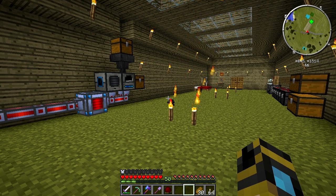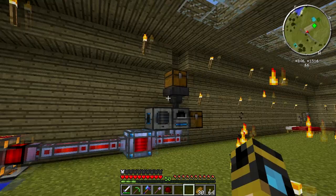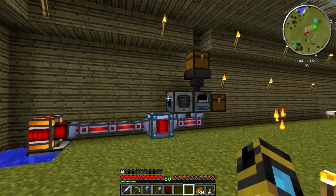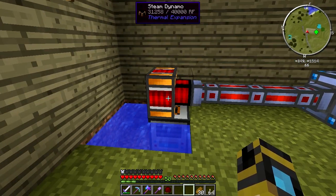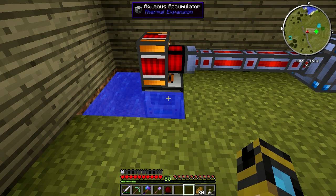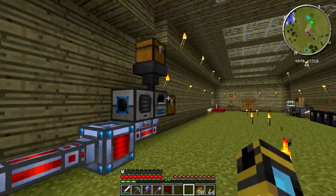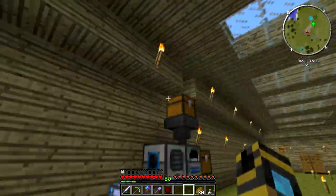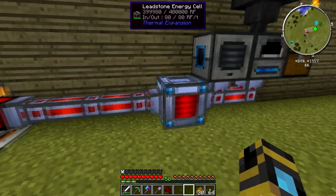Now that it's all sorted out, I figure it's time to get back to it. In the last episode we set up our first thermal expansion setup here. It's been slightly changed since then — a bunch of people suggested I could just plant the steam dynamo on top of the aqueous accumulator and not have to worry about fluid ducts. We had a lot of suggestions on opaque versus transparent fluid ducts, but this is what we went with. We are producing RF, which goes into our leadstone energy cell.